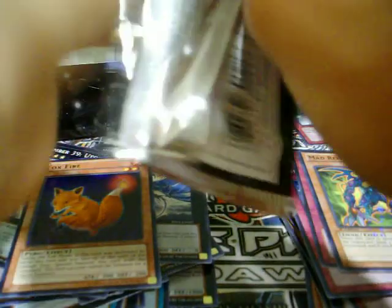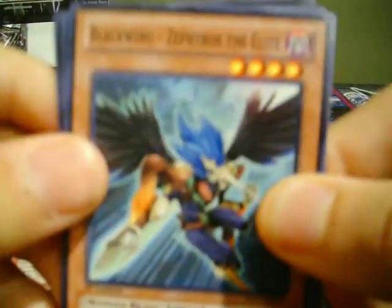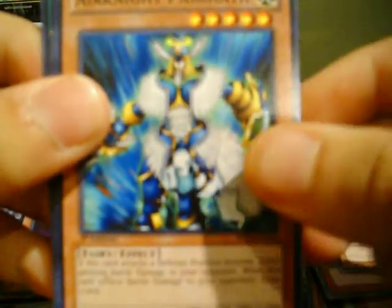Last pack for the right side. We got a Black Wing — Zephyros — nice. Airknight Parshath. A Star Foil: Offerings to the Doomed. And a rare: Escape from the Dark Dimension.